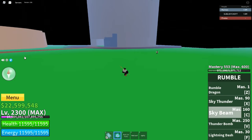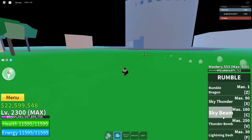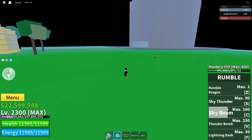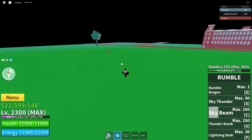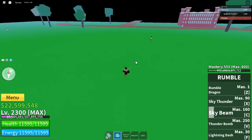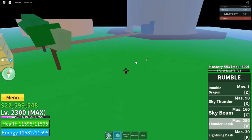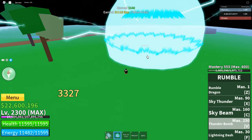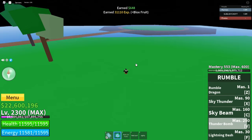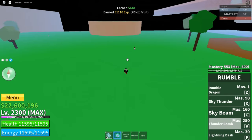Sky Beam does 4600 damage — basically the same thing. So Sky Thunder and Sky Beam deal around the same amount of damage, but Sky Beam is a little bit more. Next we got the final base move: Thunder Bomb. Let's see how bad this is — 3000. That's it.